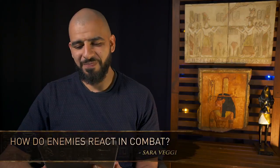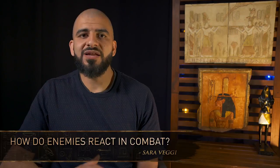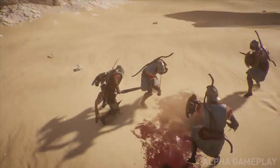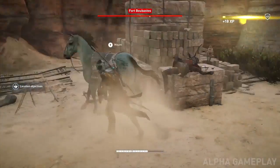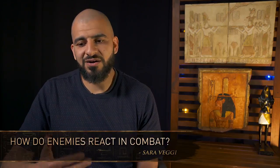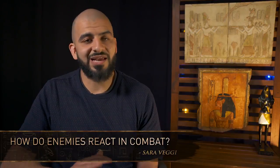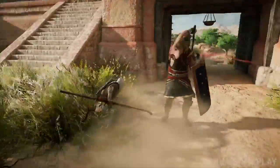In terms of how enemies react in combat — we wanted the fight to be able to get very difficult. If there are too many enemies, we want players to back off or figure out a way to take out singular enemies and manage the fight. You cannot fight eight guys at once and be efficient. We wanted that if there are a lot of enemies around, you're going to get overwhelmed. Enemies do have the capacity to attack multiple times at the same time. To deal with that, we have a lot of defensive mechanisms — you have your shield, a dodge, and a parry.